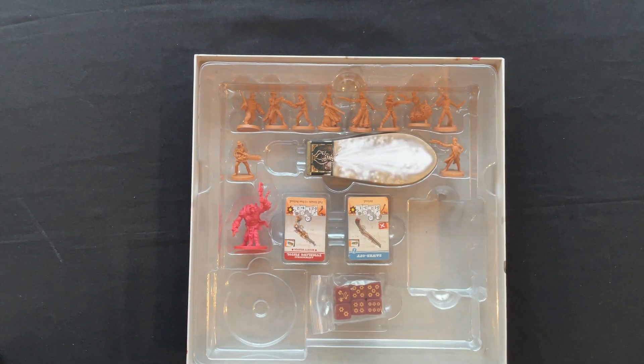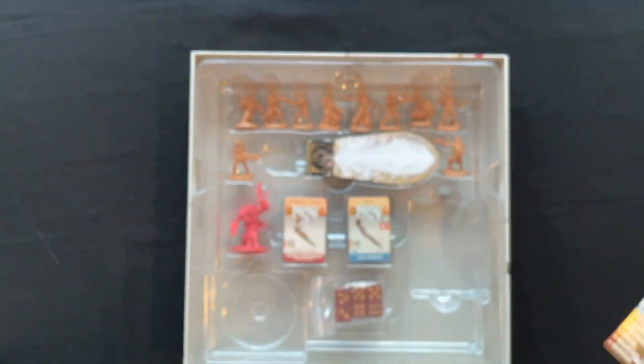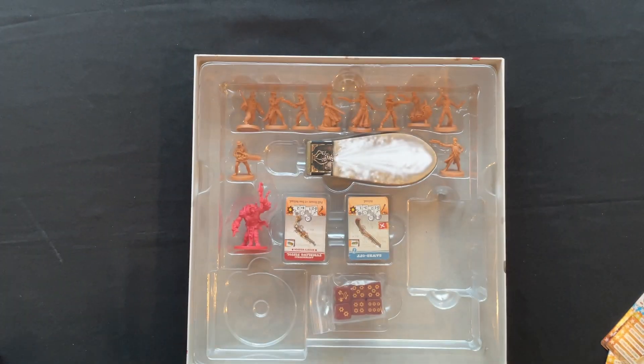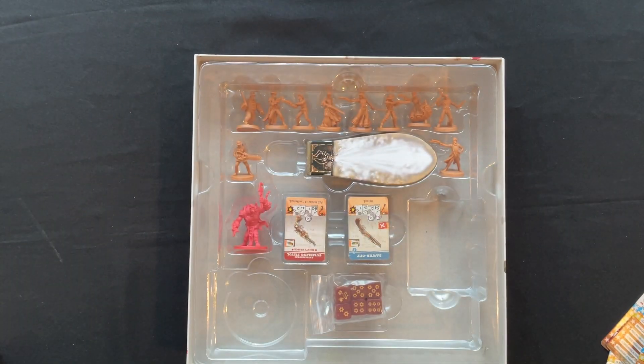Now we've got the new character cards. We've got Anthony the Brawler, Bonnie the Townsfolk, Thaddeus the Gunslinger, Jean the Engineer — Gunslingers and Engineers are new classes. Then Townsfolk Nora, Gunslinger Lee, Engineer Leonard, and also Marilyn, Nicholas, and Richard. So there's a bunch more survivors included.